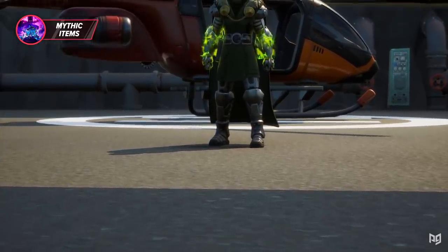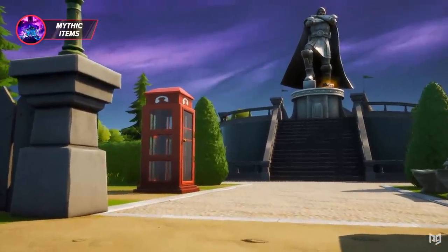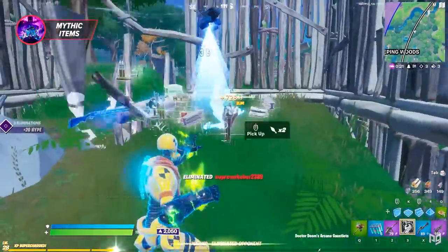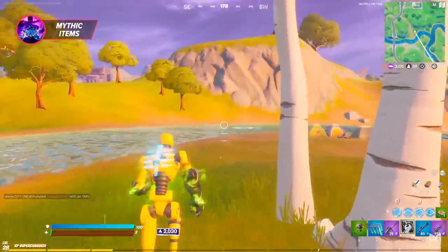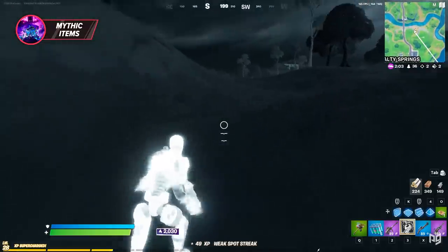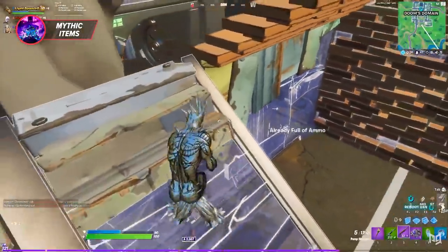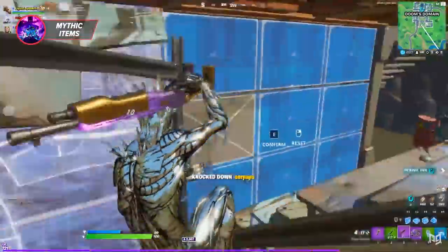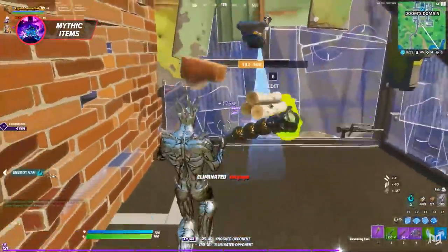The final mythic item that can be used for rotating is Dr. Doom's Arcane Gauntlet, found at Doom's Domain. Although this item can be used to deal damage to players, it also has a double jump ability that prevents fall damage — a feature that can be very beneficial while rotating in the later parts of a game. As of early September, Epic Games has not released information on whether mythic items will be in the loot pool for upcoming events, but based on the previous season, we're going to assume that they are.